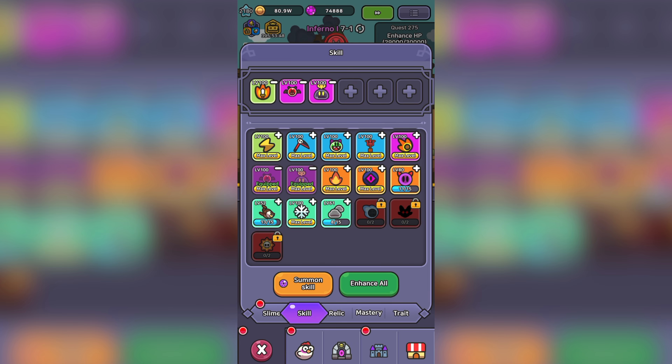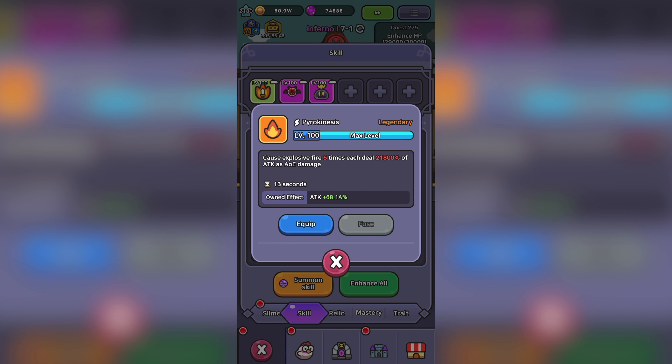Some skills do, however, have multiple effects — like Pyrokinesis, bringing down 6 hits. So you multiply this by the skill's base damage to find your overall damage result.